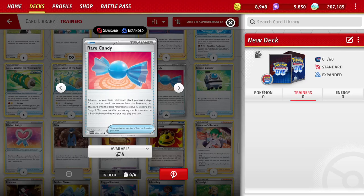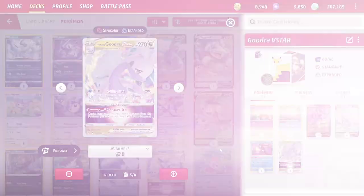There are three types of cards in this game: the Pokémon themselves, which you use to attack your opponent's Pokémon; Trainer cards to help you support your deck's strategy; and Energy cards to pay for your Pokémon's attack costs.